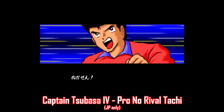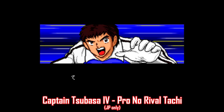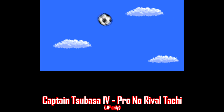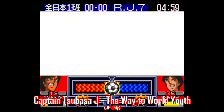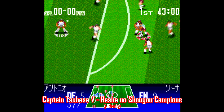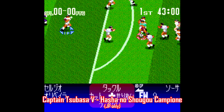Next, we get into the Captain Tsubasa series, which spans five games on the Super Famicom. It started as a shounen manga in the 80s before being turned into multiple anime TV series. Each of these games are heavy on story, and there's no English translation for any of them. Sure, they're playable, but there's all sorts of cutscenes and dialogue — each game even features character portraits and one-liners every time you do anything. I can't comment much on games like this because I don't even know what I'm doing, but I do have to mention these games. The second game in this series on NES does have a finished English translation.